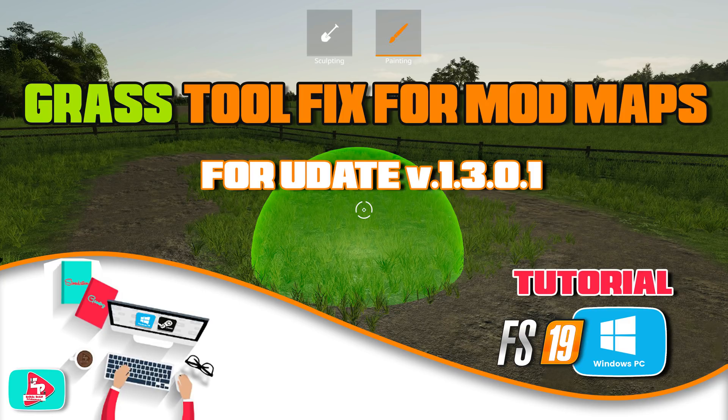Hello everybody and welcome. I'm Eustace Farmer and today I'm going to bring you a very important and essential tutorial that you're really going to want to pay attention to. With the 1.3 update to Farming Simulator 19, you are now able to paint down growing grass. However, in its current state, it only works with the Giants in-game maps only. Any modded maps have to be updated by the mod author individually, but you don't have to wait on your favorite mod author to get around to it. So I'm going to show you how to do it yourself.